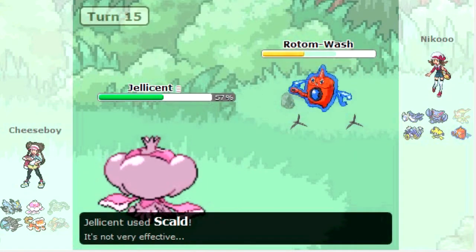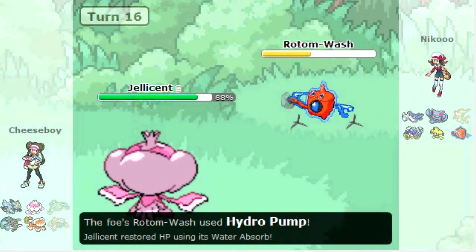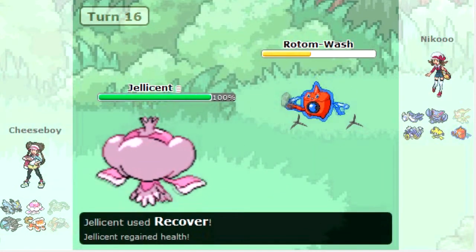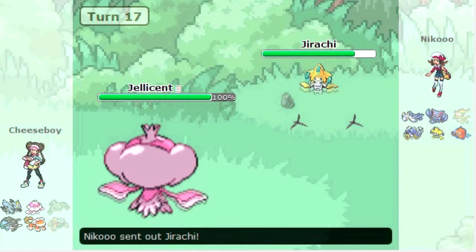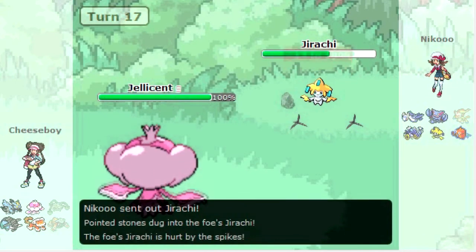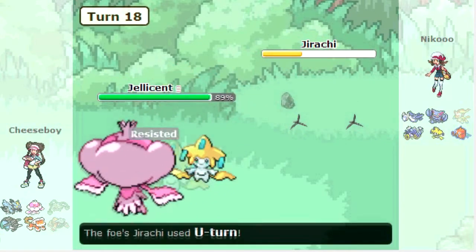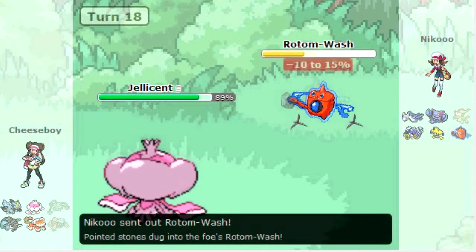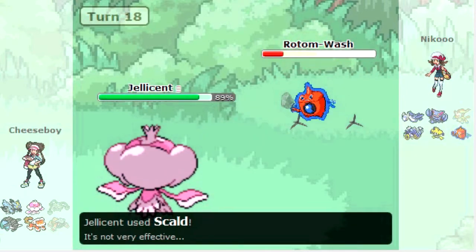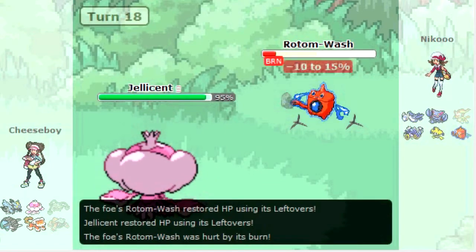My Jellicent comes in to take the Draco Meteor fairly nicely, and I go for Shadow Ball to do some damage. If he stayed in and went for Draco Meteor, I could just recover it all off. He goes out to Jirachi — that's a bit of a misplay, as he was overpredicting — and I get a nice chunk off with Shadow Ball. He goes into Rotom-Wash once again to take the Shadow Ball, but this time he gets burned, which definitely lowers his survivability.